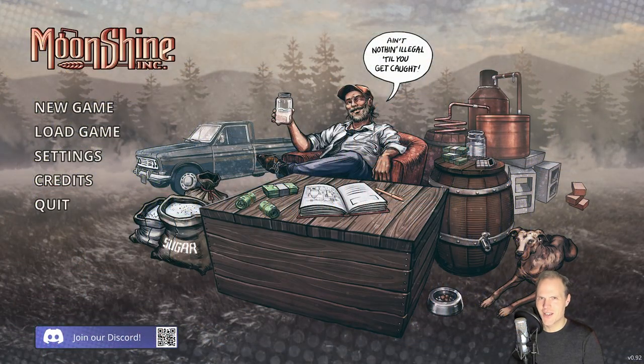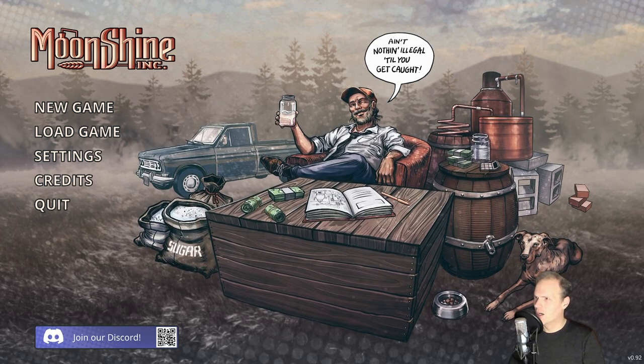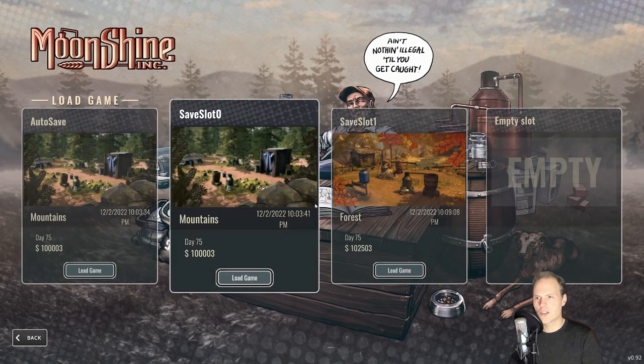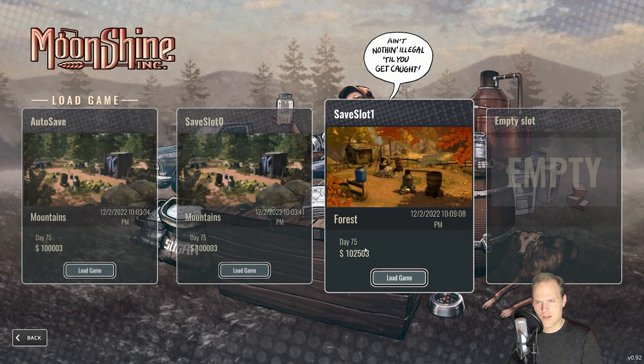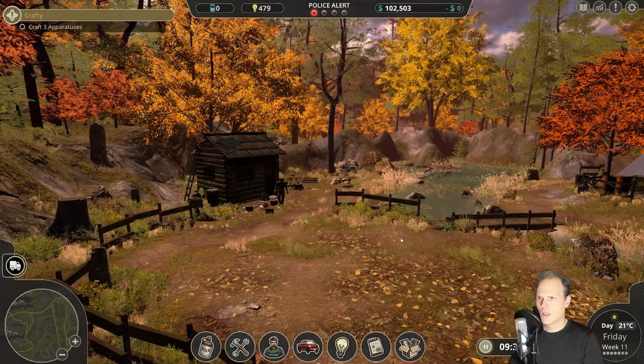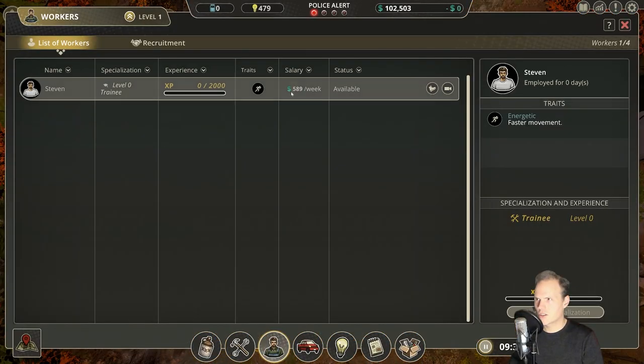Hey guys, this is Kirob speaking, and today we are back in Moonshine Inc. with our little journey from home brewer to master brewer. We've loaded into the game — we've just arrived at Safe Slot One, where we are on Day 75 in the forest. We were just about to set up base. We have a lone worker called Steven, who is going to craft our base.